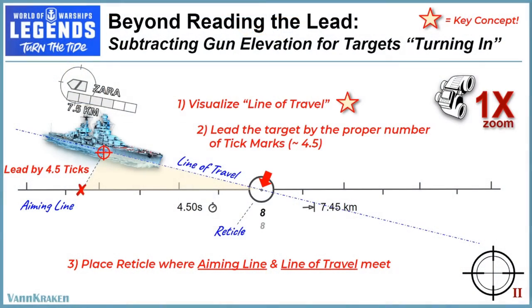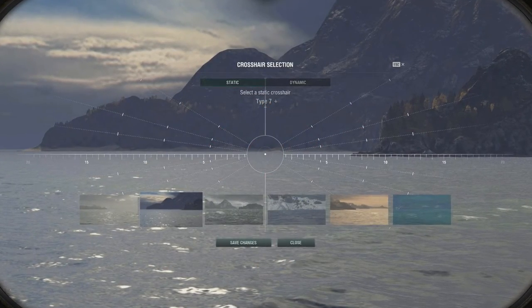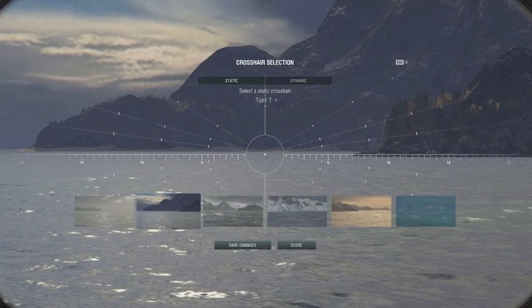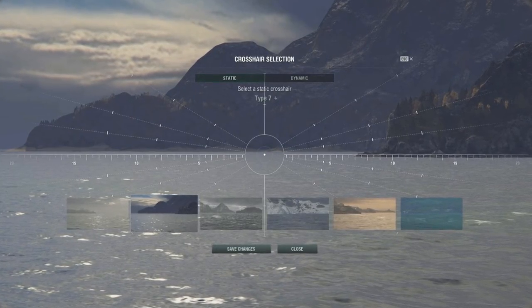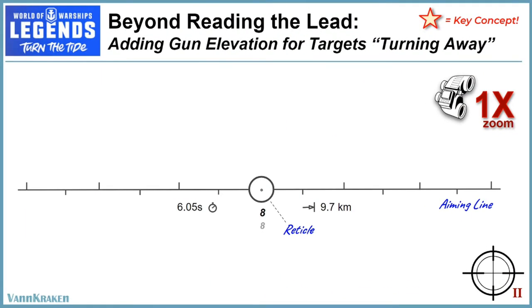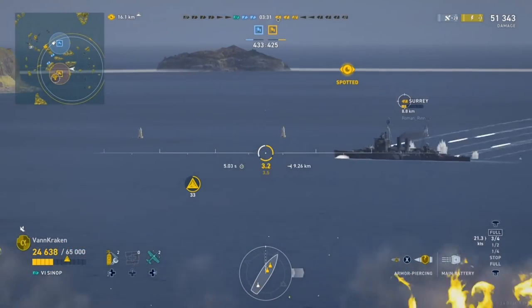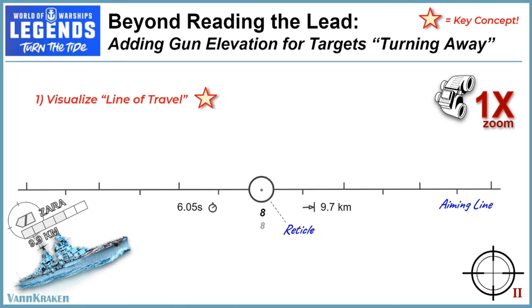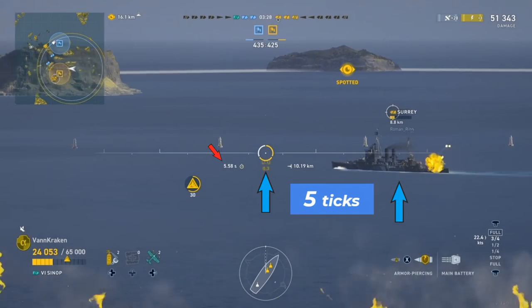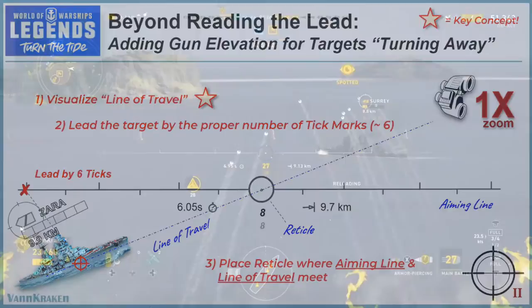You may not know it, but there are actually fancy modified crosshairs on the PC version of World of Warships that have these lines of travel drawn in for you at various angles. But on console, we'll have to see those lines in our imagination. We simply reverse this process and aim our reticle above enemy ships for targets that are turning or heading away. Again, we visualize a line of travel for the enemy ship that passes through it and projects forward on its current heading. Next, we apply the appropriate number of tick marks of lead using the aiming line, and finally we triangulate where to place the reticle.